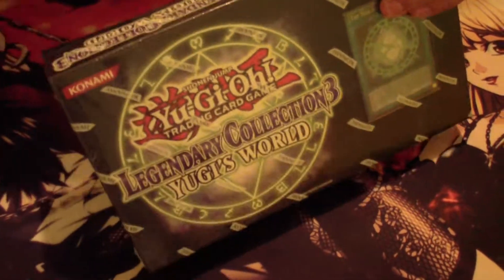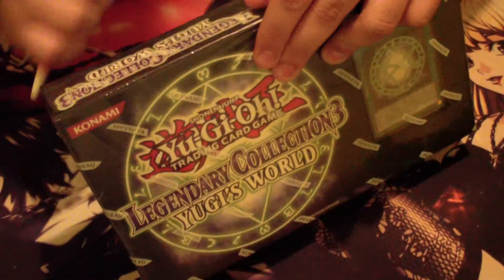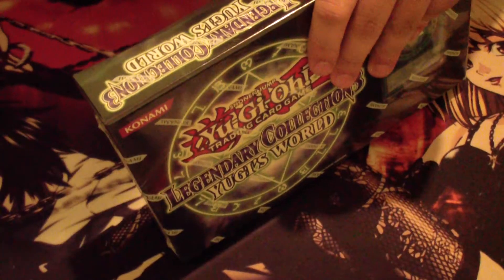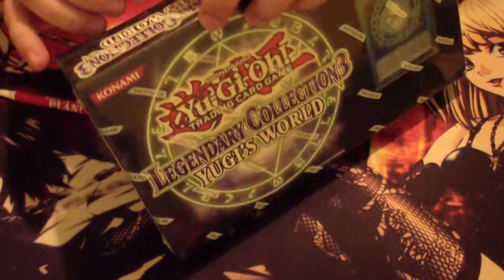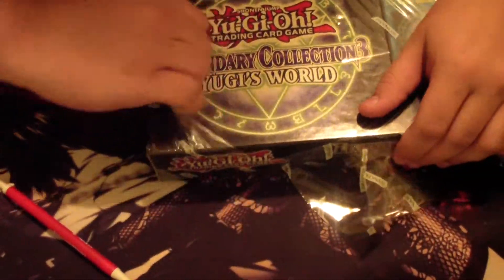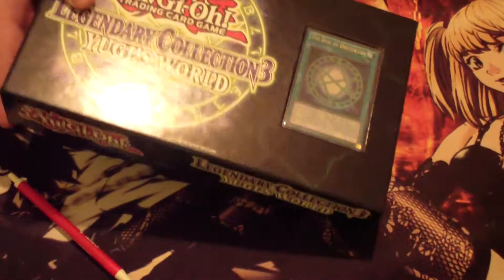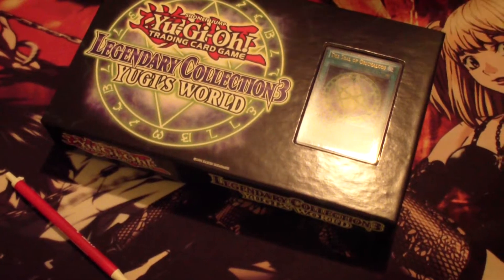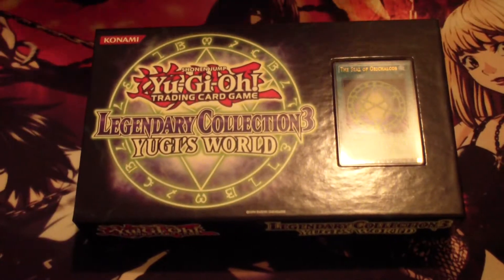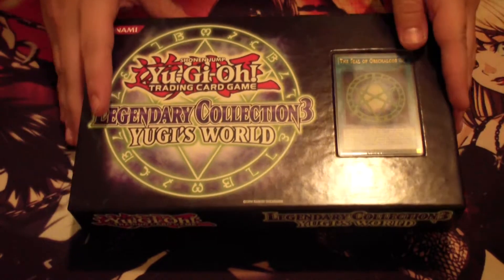So I got paid today, went up to Walmart and got one. I'm pretty much looking for any card that comes in the set. I like almost all the holos that you can get and I really need a couple cards — like even though it's all reprints, I don't have a Book of Moon at all right now, so a secret Book would probably be the best pull I could get out of this.